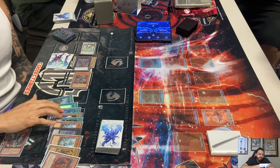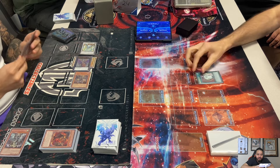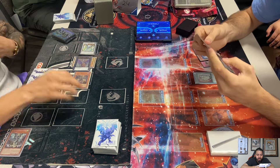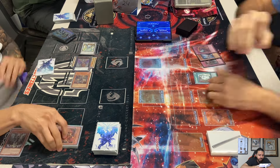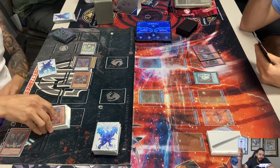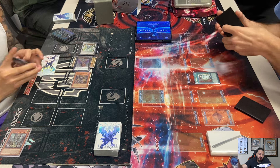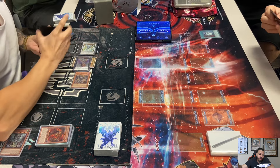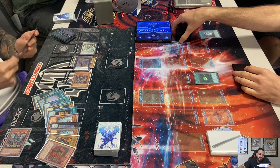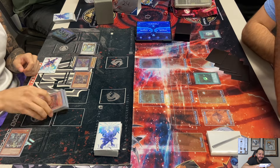He's going to try to protect his monsters, because knowing Cam is playing HAT, turn one the HAT deck can't do much. He sets back rows — Call of the Haunted, Soul Drain, and Artifact Moralltach probably. He tributed the Hieratic King of a Tomb to special summon Sue, brought out Blaster with the second Tomb, then synchro'd into Spark Dragon. Cam activates Dark Hole! Dennis is upset.